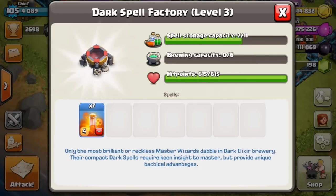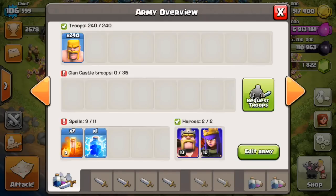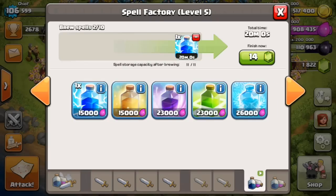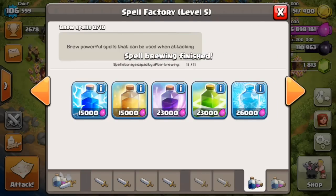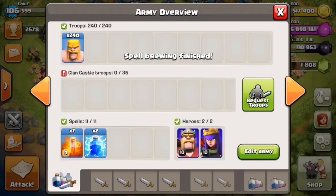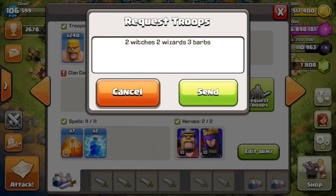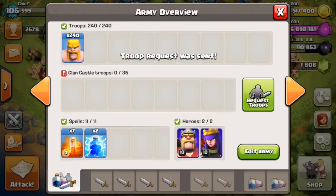You now have 11 spell storage capacity. Your elixir spells take up two slots and your dark elixir spell takes up one, so you could theoretically go out with four lightning spells and three poison spells. Also — forum exclusive sneak peek — spells are now queueable, so if you're high up searching in the clouds you can queue your spells.